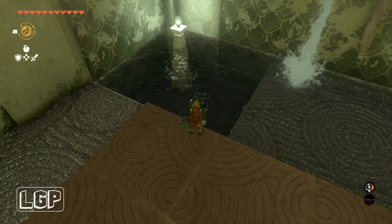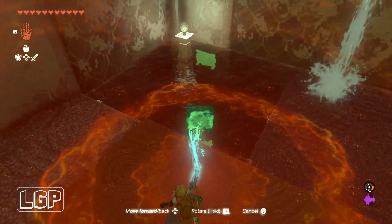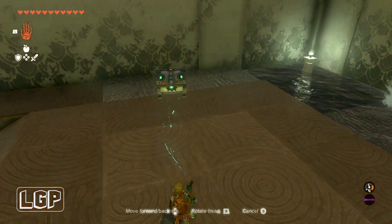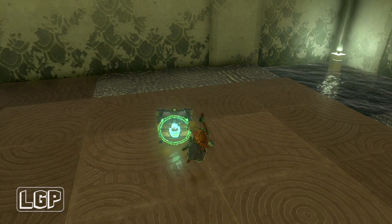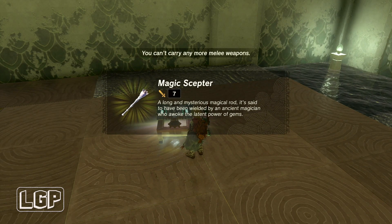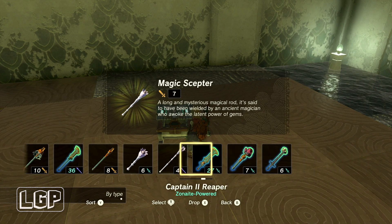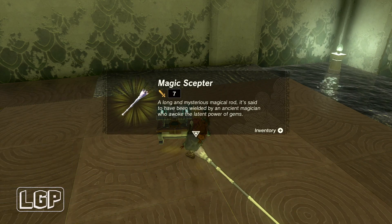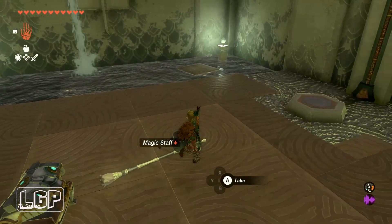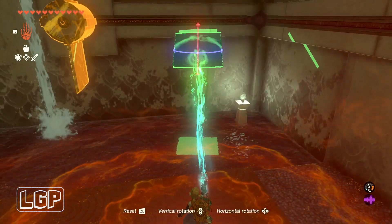The first thing we're going to need to do is get that hidden chest there that you can easily miss. I want to remind you to take the stuff out of the chest — even if you're going to drop it, make sure you take it out. If you've got too many weapons just drop one, but take the stuff out of the chest because I also want to verify that you've collected it.